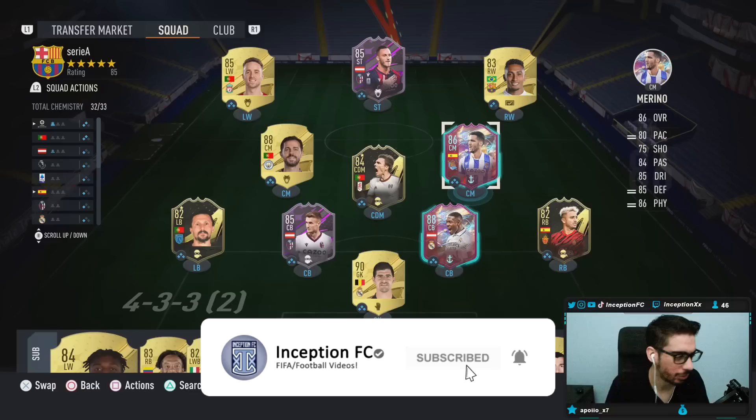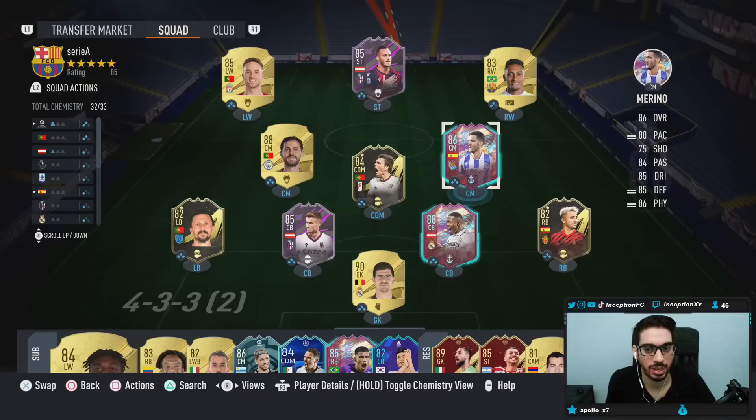Hey guys, what's going on? Inception here and welcome to another video. I know you guys wanted me to do a review for the Marino card. Because he fits my team almost perfectly — I have just the right wing-off chemistry — I figured I'd review this card because he basically just looks like the cheaper alternative to someone like Valverde, as well as other Liga Santander midfielders, since there's not a whole lot to work with in the beginning of the year. The fact that this card is Spanish from Liga Santander is by itself an interesting variable.